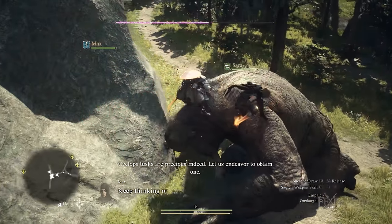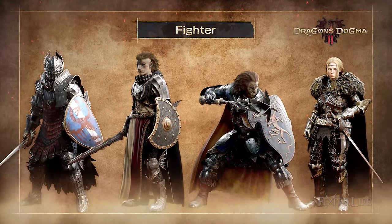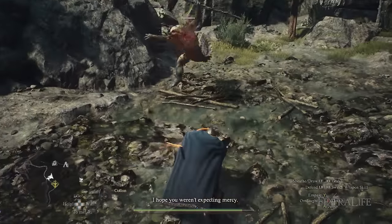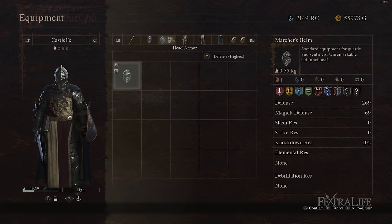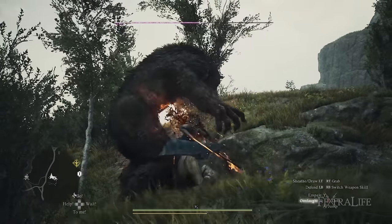In this Dragon's Dogma 2 video, I'm going to be talking about the fighter vocation, which is arguably the most popular of the basic four vocations. I'll cover how to use your shield, manage your stamina, what skills to select, what augments to go for, and a bit on equipment. So if you've been wanting to know how to play a fighter, watch on for some helpful information.